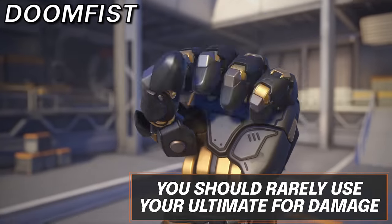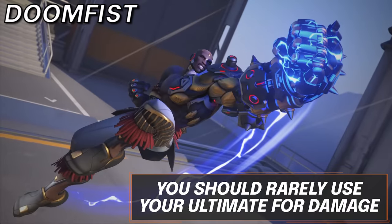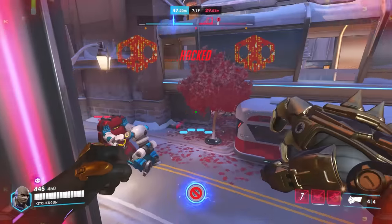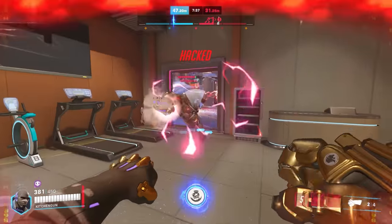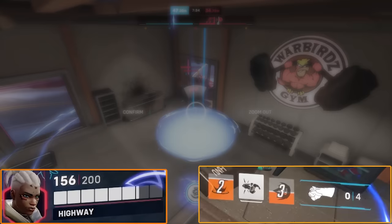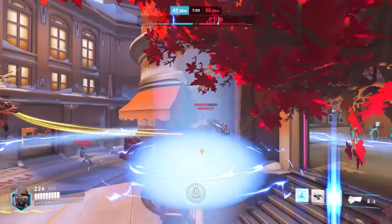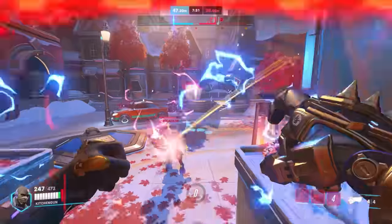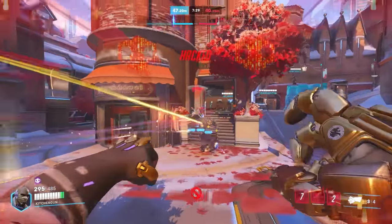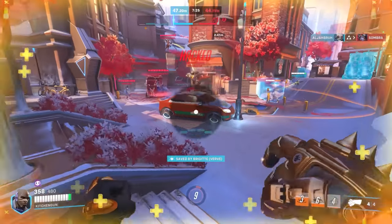For Doomfist, his ultimate should only be treated as a means of either escaping or waiting for your cooldowns to come back. There are extremely rare exceptions to this rule, but it is a general thing to keep in mind. Your cooldowns are low enough that you may use your ultimate to wait for them to come back. Or if you have no health left, using it to get back to the safety of your team is completely fine, especially with the addition of your next punch already being powered up.